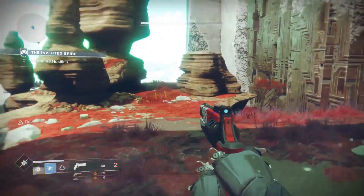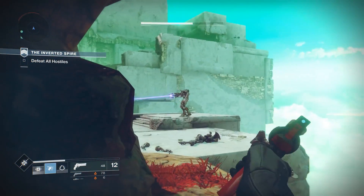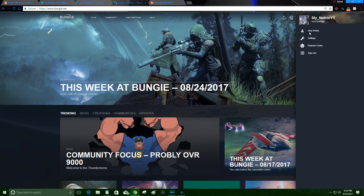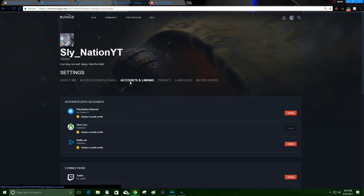Once that's taken care of, you need to then link these two accounts together. Head back over to Bungie.net and go ahead and sign in. Click your profile avatar at the very top right and then go over to settings. After you're in settings, click on Accounts and Linking. All you have to do now is click Link where you see the Battle.net logo and then follow the instructions — all you're going to have to do is log in with your Blizzard credentials.